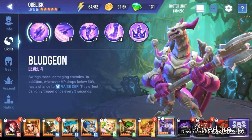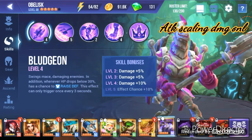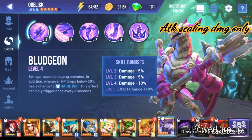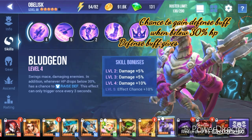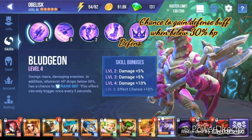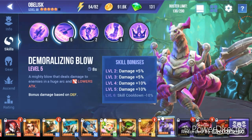For his very first skill, which does scale on attack — that is one reason you will need attack — it is called Bludgeon. It swings his mace damaging enemies. In addition, whenever his HP drops below 30 percent, it has a chance to raise his defense. This effect can only trigger once every three seconds.